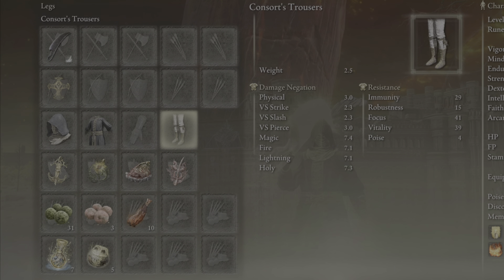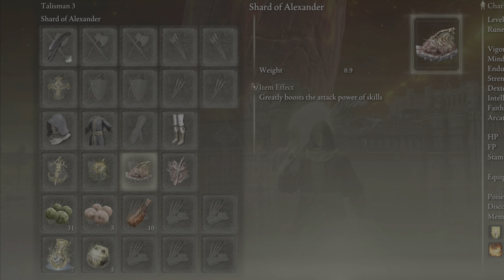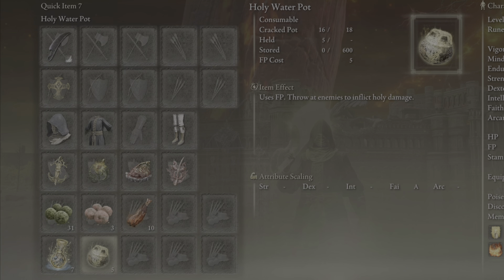Clothing items, this is just aesthetic so don't stress too much on that. For Talismans, we're using Rotten Winged Sword Insignia, Shards of Alexander, the Shard of the Scorpion Charm, and then we'll be using Erdtree Favor. For Throwables we just use a Holy Water Pot.